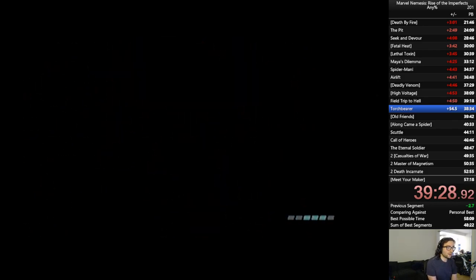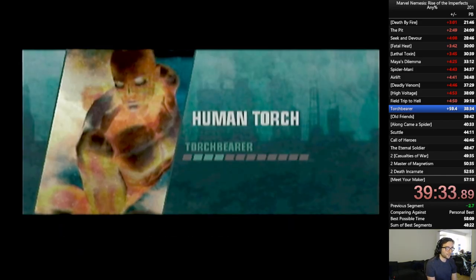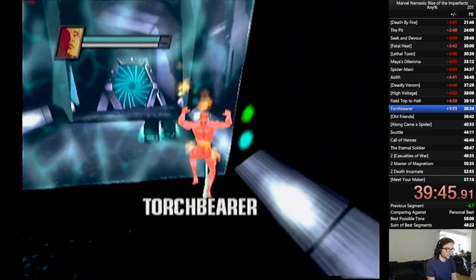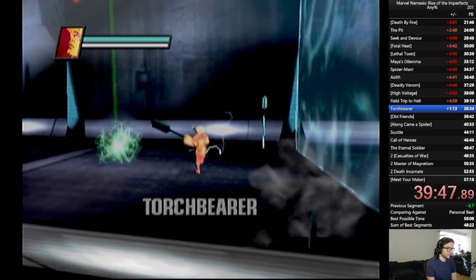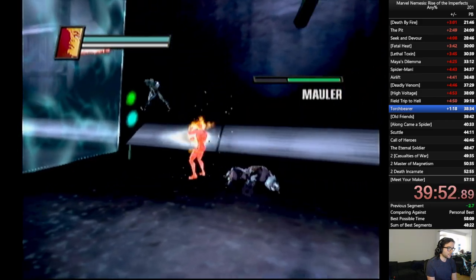Torchbearer is a long mission where there isn't a whole lot of eventfulness — it's really just smart usage of items, smart usage of energy, and smart positioning on enemy AI. So this is a fantastic spot for donations, one of the best spots for donations — not a whole lot to explain. We are gonna be picking up these items, which I call toothbrushes because they look like toothbrushes, and they're very good for crowd control.